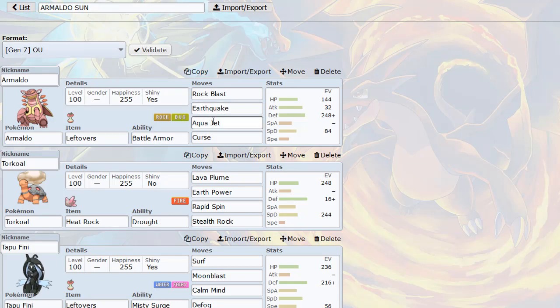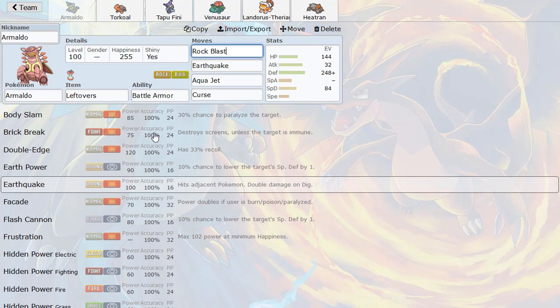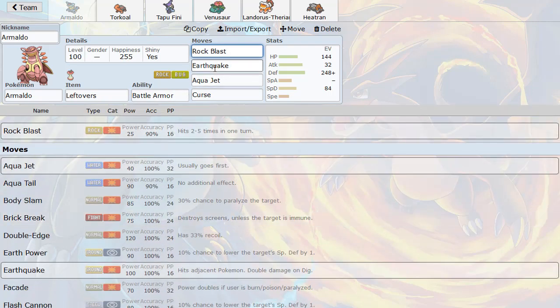Once the sun wears off, Aqua Jet is pretty cool for priority — it's a unique move, a lot of people don't expect it to run Aqua Jet with Curse. Then we have Rock Blast, which is our main STAB move and can hit multiple times. I opted for this over Stone Edge because I like the multi-hitting purpose of this move. Then we have Earthquake, which is great versus Heatran, Magearna, and Tapu Koko.